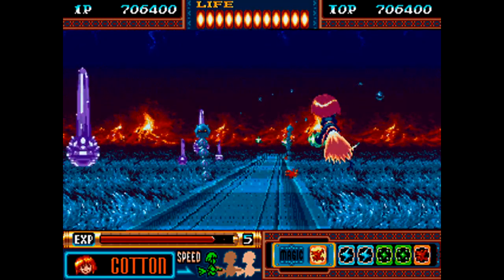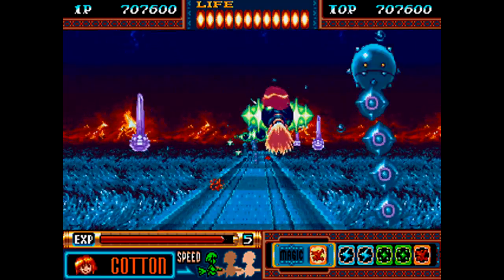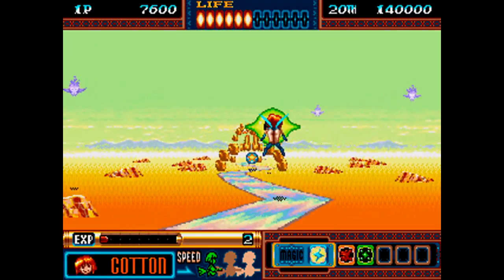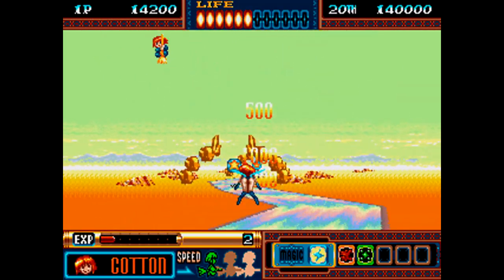In addition to the regular game mode there's also a separate score attack mode which introduces a timer into the mix, and once you beat the game you unlock the ability to play as Silk the fairy, with Cotton taking the role of a complementary character.